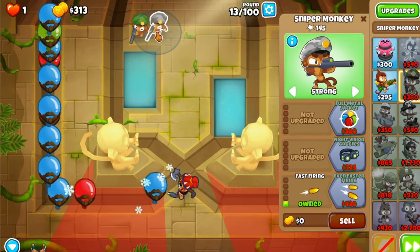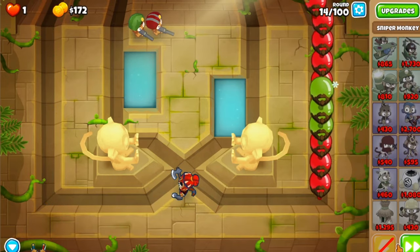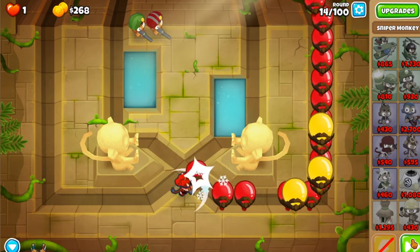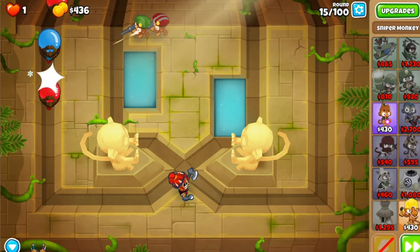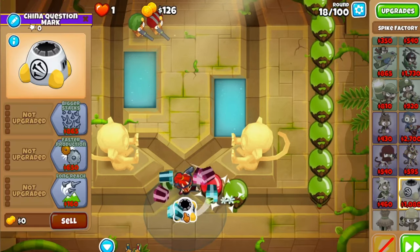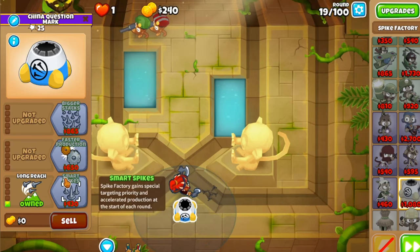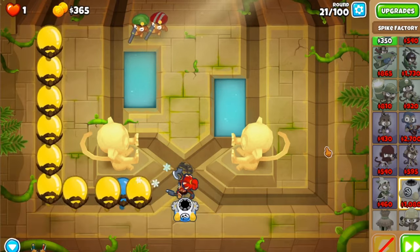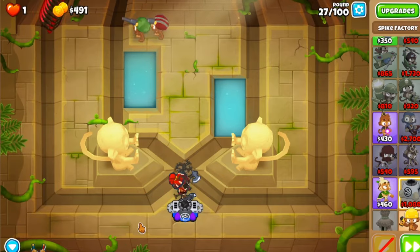Now we're going to get a Spike Factory just below the Soda so it doesn't touch the middle. When you get Long Reach and Smart Spikes it does reach. As soon as you get Smart Spikes, you want to set them to Smart for obvious reasons.